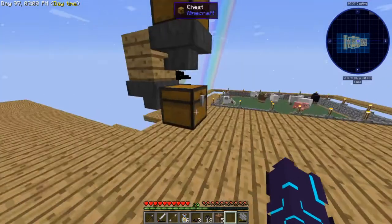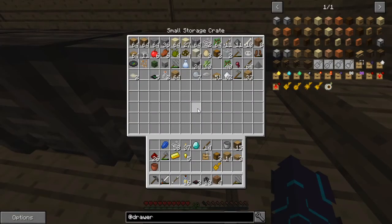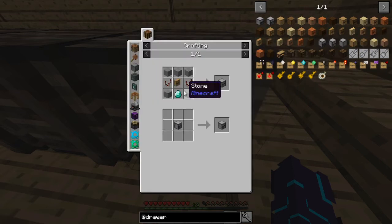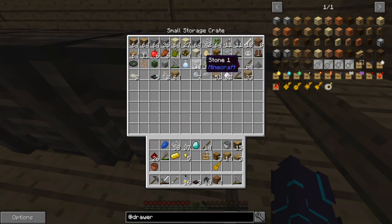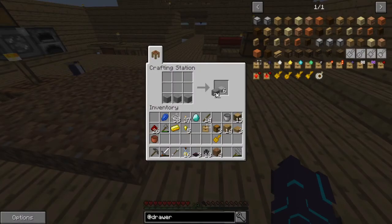We can make soul sand from here. It can be done in a stone barrel — the recipe says stone barrel — so we're better off using a stone barrel. They're not that hard to make, just a couple pieces of stone. Then we're going to need mycelium, which needs ancient spores.